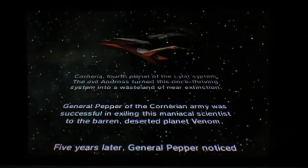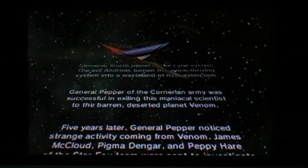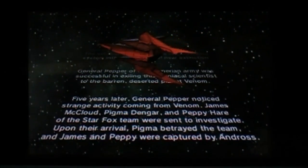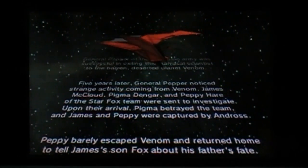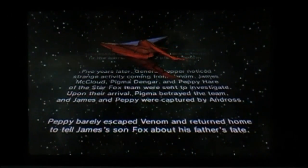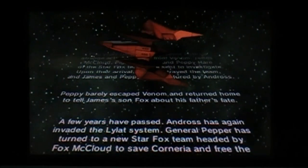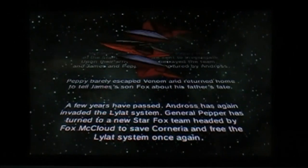Five years later, General Pepper noticed strange activity coming from Venom. James McCloud, Pigma Dengar, and Peppy Hare of the Star Fox team were sent to investigate. Pigma betrayed the team, and James and Peppy were captured by Andross. Peppy barely escaped Venom and returned home to tell James's son, Fox, about his father's fate. A few years have passed. Andross has again invaded the Lylat System. General Pepper has turned to a new Star Fox team, headed by Fox McCloud, to save Corneria and free the Lylat System once again.